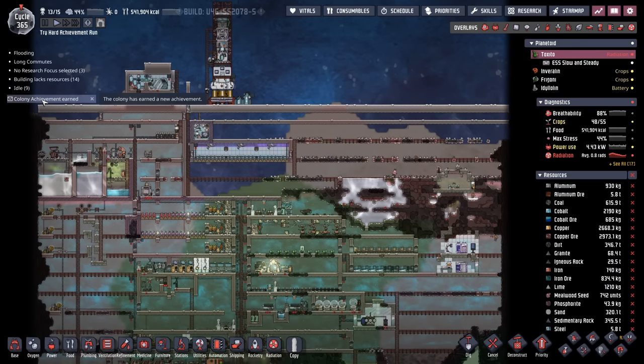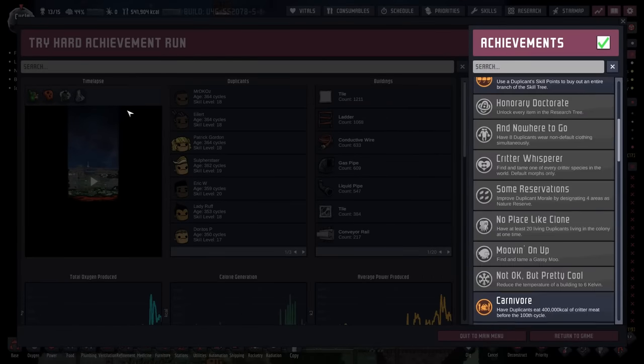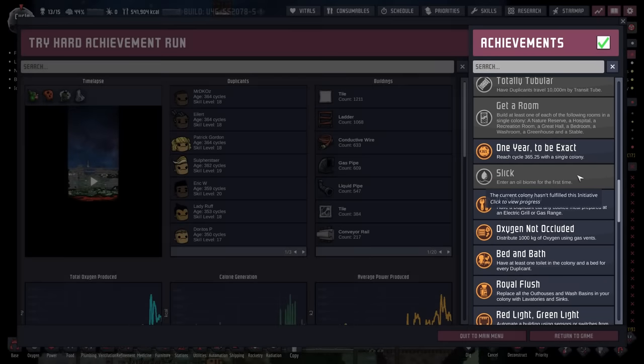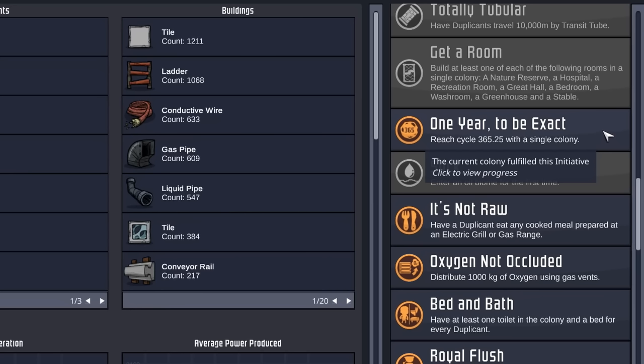This cycle, we also scored another achievement — 'One Year to Be Exact.' Now it makes me wonder, because the devs have said that 365.25 cycles is one year to be exact. Does that confirm that we are in Earth's solar system? I don't know, but I'd love to hear your fan theories down in the comments below.